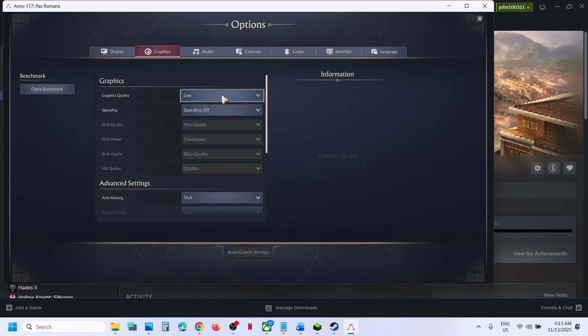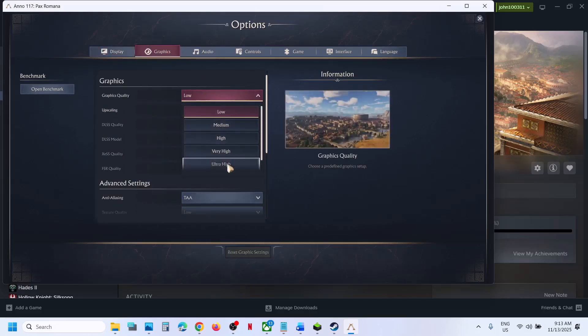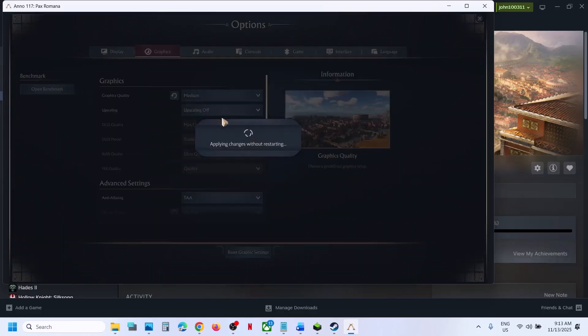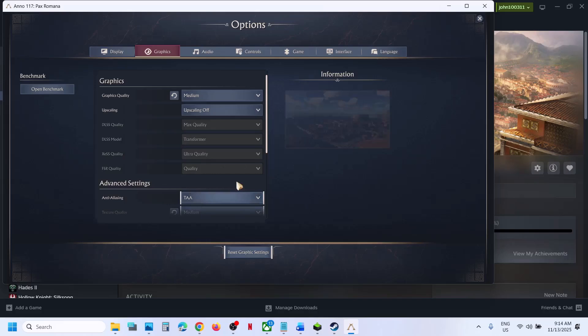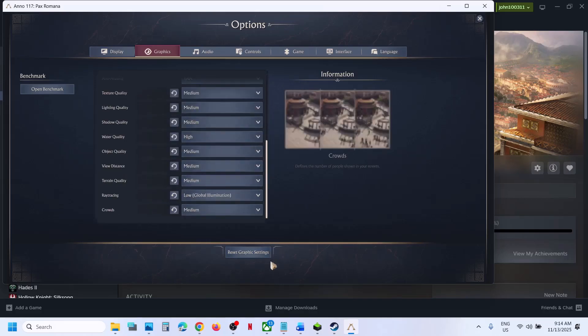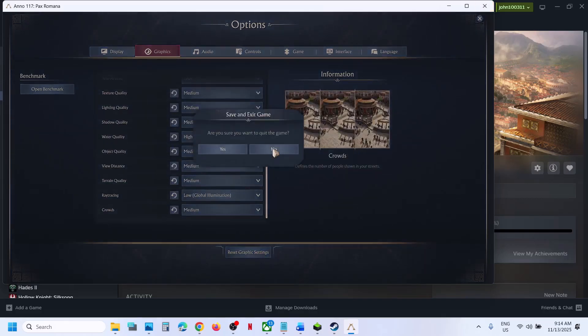Go to Graphics settings and lower quality from Ultra/Ultra High to Very High or High. If upscaling is off, try enabling it. Apply the changes. If nothing works in the graphics settings, you can reset them to default and relaunch the game to check.